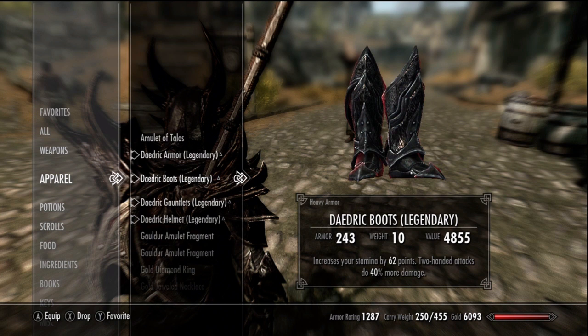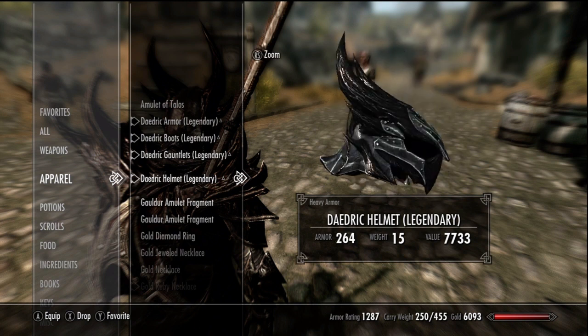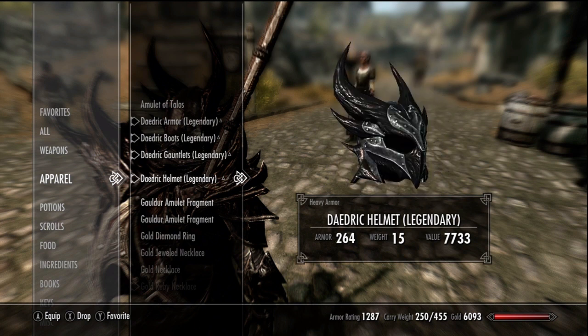I'm a two-handed warrior so I need all the stamina I can get. On gauntlets I just went with fortify two-handed attacks — you can also put fortify heavy armor on those if you'd like. On my helmet I put nothing — the enchantments for helmets are pretty lacking; I don't use magic and I don't use archery much, and those are the two best options I've found for helmet enchantments. If that works for you, fortify magicka or fortify archery on the helmet is perfect for that kind of build.